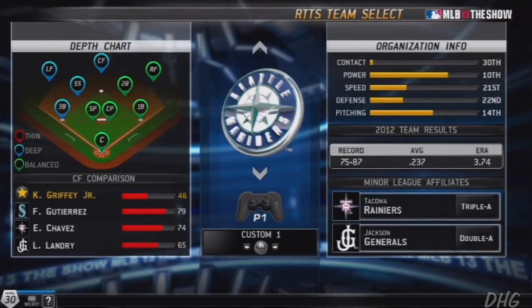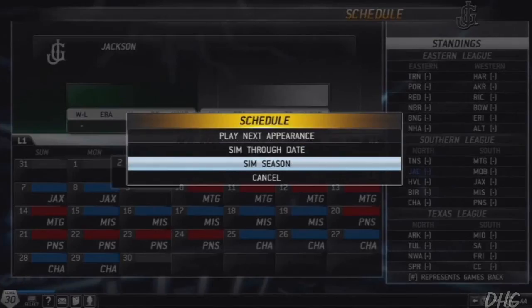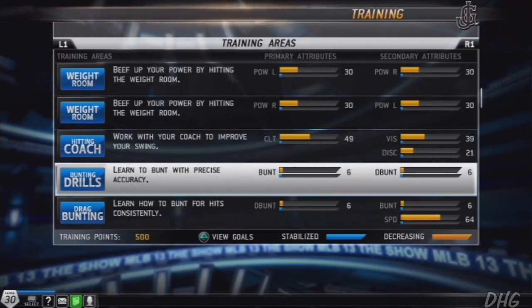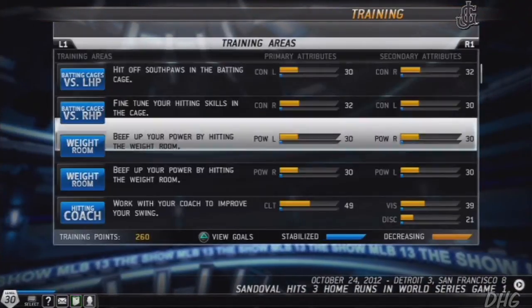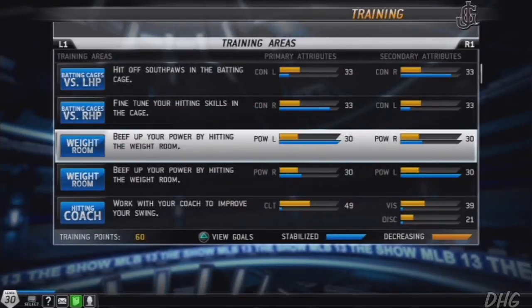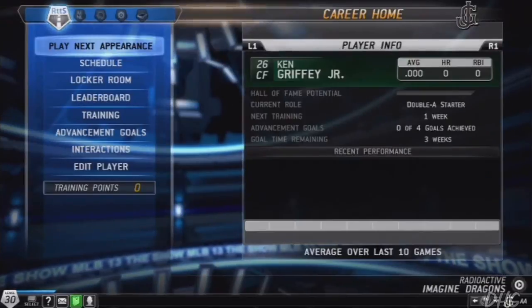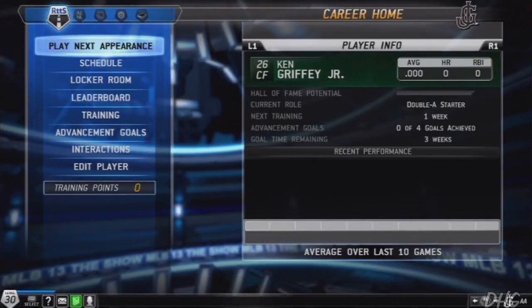There you go — the Mariners right there. You can see we've got some competition in the center field position since we are a 48 and there are a couple 70s on our way to the Show. I'm probably going to buy one of those boosters to give me a little boost. I'll sim through to my goals and show you me updating my stats. Sometimes they'll ask me to enhance my bunting ability, which I don't like — I'm not playing on bunting at all, he's a power hitter. You can see I'm putting all my points into that. So yeah, you can see in the lineup: 48 overall, batting last — that'll change in later episodes. This has been the very first episode, the creation of Ken Griffey Jr. Please do come back and thanks for watching, goodbye everybody!